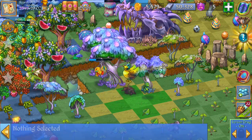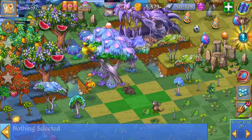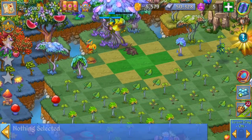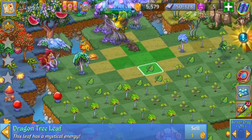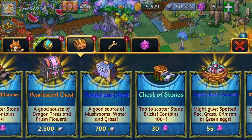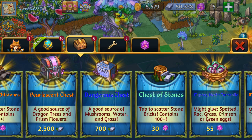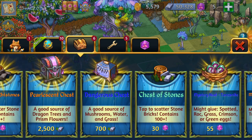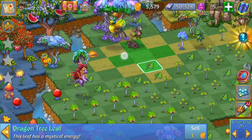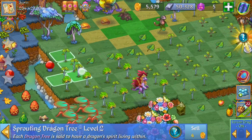The cool thing about glowing dragon trees is from those trees you can get either amber or dragon tree leaves. If you're looking to work on your dragon trees, that's a great source for dragon tree leaves. To get more glowing dragon trees, you want to get the pearlescent chest — those have a bunch of prison flowers and dragon trees, and once you merge those dragon trees you can hopefully discover some glowing dragon trees.